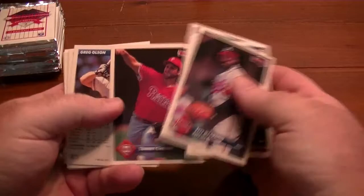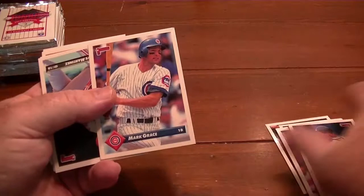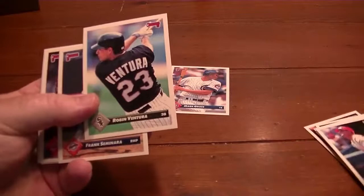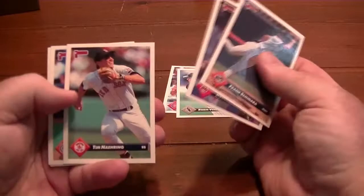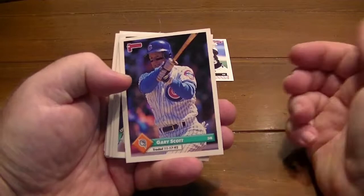Right off the bat the cards feel really good and clean. There's Rick Sutcliffe, Lina Perez, and looks like we're going to have some middle ones sticking together a little bit. Some Mark Grace — I always like Mark Grace. Robin Ventura — I like him as well, even though I don't want to run and beat the crap out of him. He's got an Olympic card, which is like his top rookie, which I really like.